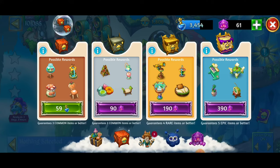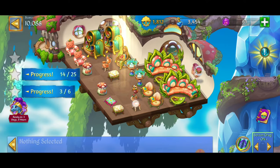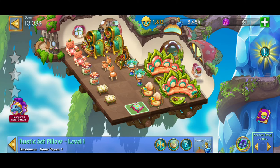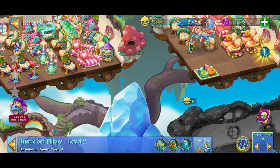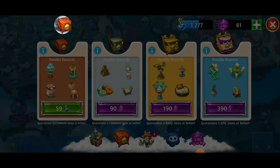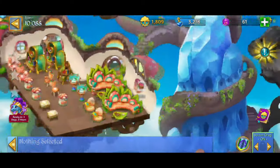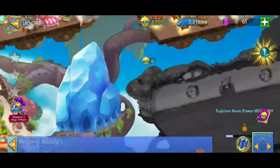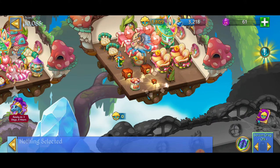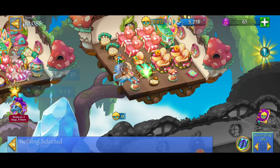Getting some more crates here. We've got chairs — looking real nice. Pillow going to storage. Getting more crates — doing real good. Opening one up — didn't give us the merge I was looking for. Kayla bed and pillow going away. Opening one more. We just finished another quest — going to tap next quest.